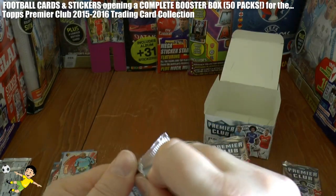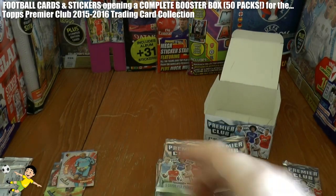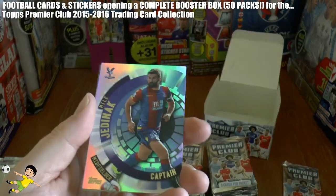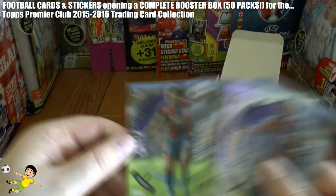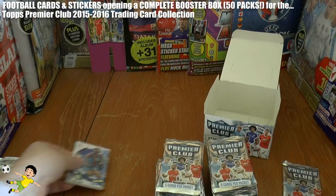Onto the third. Here we have James Morrison, Rich Naldum, then we've got our insert Captain of Crystal Palace, Mile Jedinak, Jefferson Montero, and Dwight Gayle the squad player from Crystal Palace completes that one.